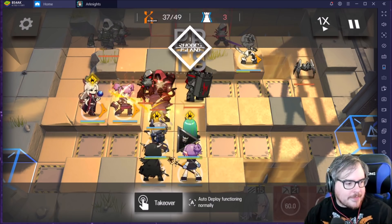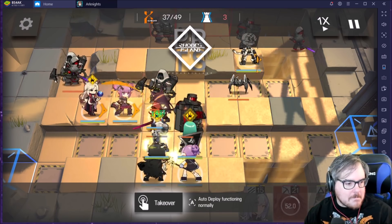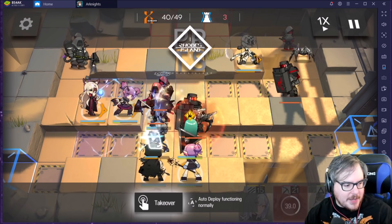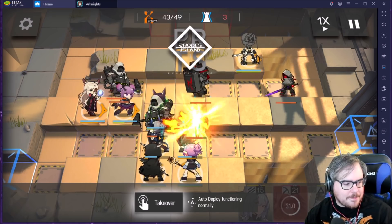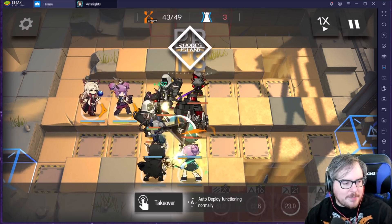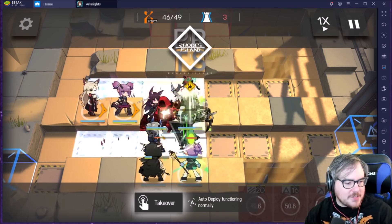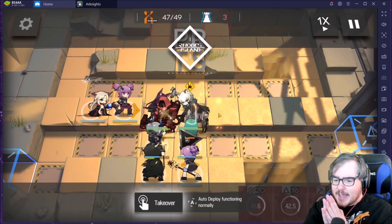I have it on one times speed so you can watch the HP of my Liskarm and everyone. We drop Hoshiguma and a second healer right after dropping Exusiai. We pop Lava's ability to start handling this wave better. The damage just gets insane — we pull another enemy away. We pop Liskarm's ability to start destroying this wave. If you look at the HP of my units, even with two healers it just gets so difficult — so much damage. Liskarm gets stunned after her AOE, so things start to get risky. I drop in Scavenger just to stop that for half a second and that makes all the difference.